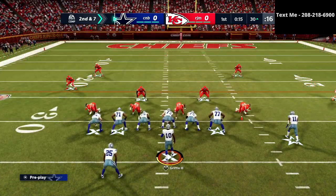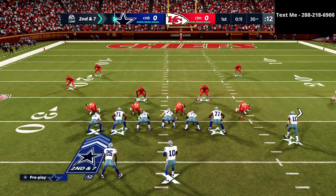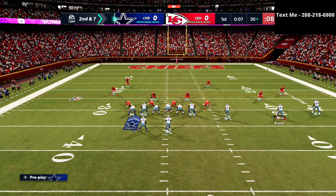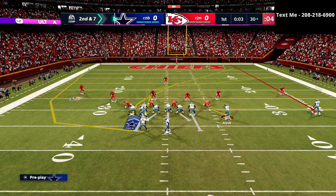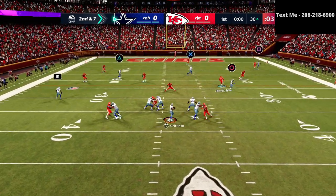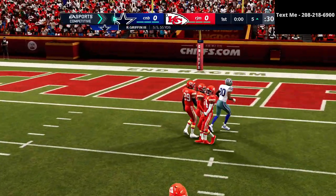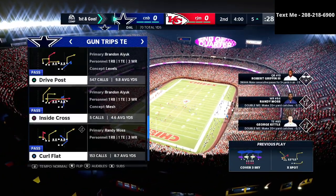If you watch these corners and see that the left side has two corners, it's likely going to be zone coverage — not always, but most of the time it certainly will. So here we're going to go to the X spot again, a nice little zone spacing concept. We're going to take our little post route over the middle — that's really one of the best routes in the entire game. It's such a smooth post route that gets receivers into such a nice unique position.